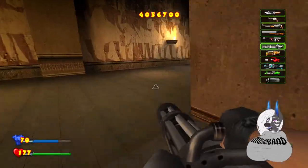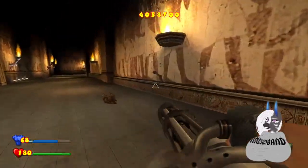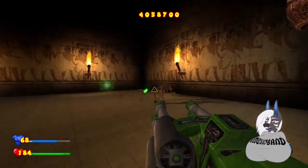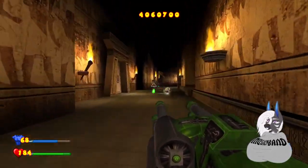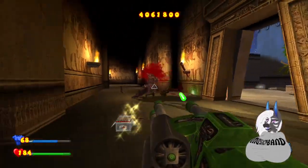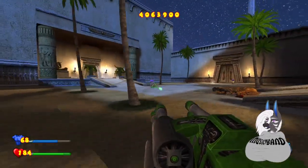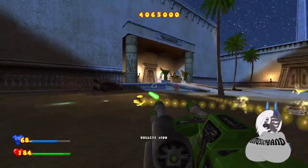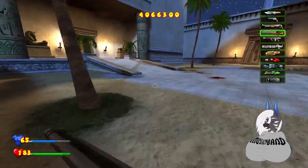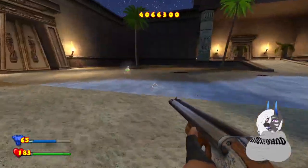Using the knife is always kind of satisfying, but only on the weaker enemies. I might switch to something with more ammunition. I could go with the lightning gun, but it uses ammo so fast that I don't think it's worth it. I cannot go in here, gotta go to the side.